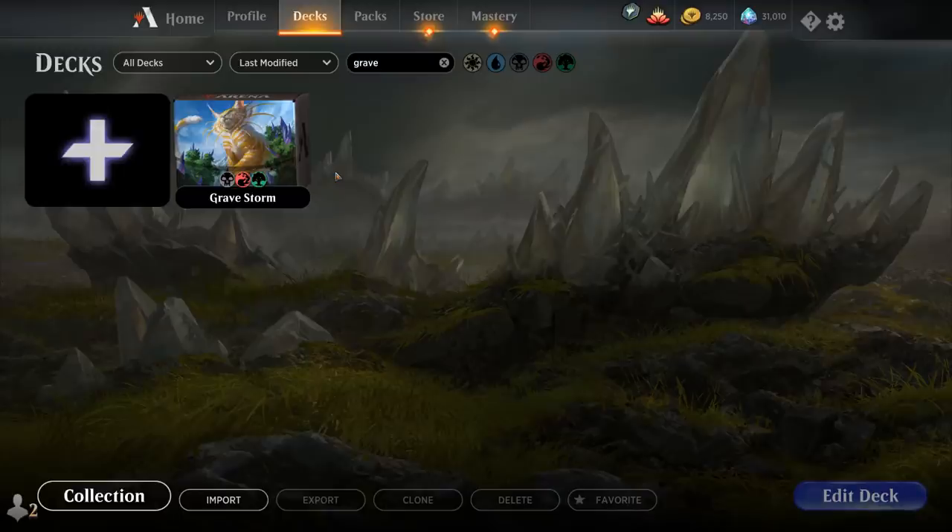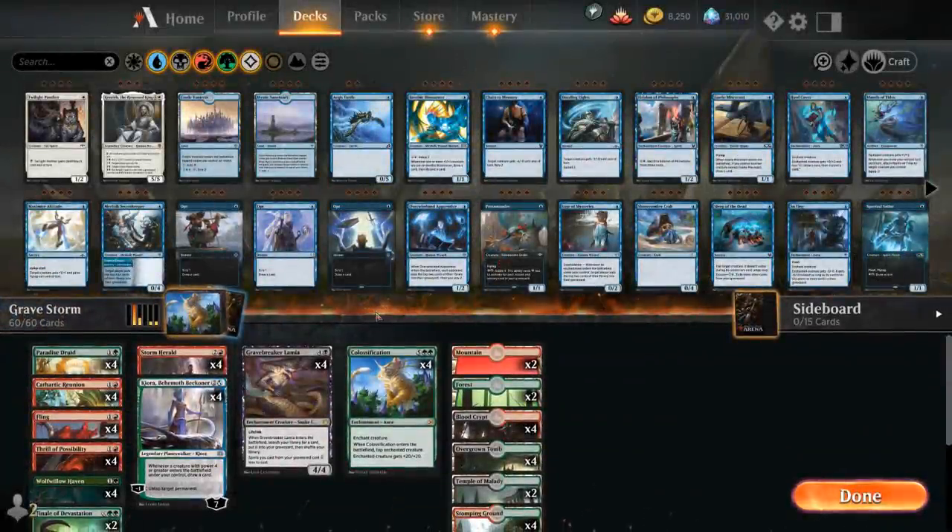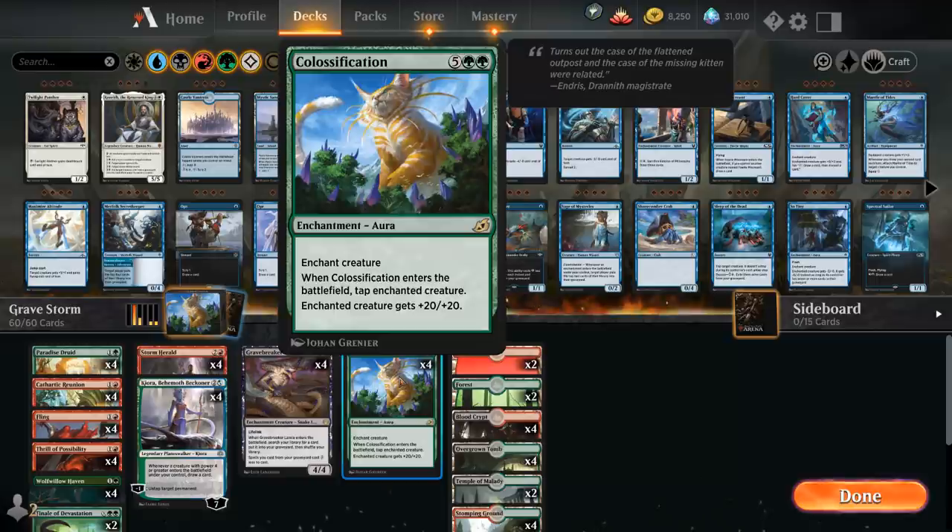Hello and welcome to another Magic Arena gameplay video. Today we're taking a look at a Junk Gravestorm Colossification combo deck. Yesterday we featured a more competitive Blue-Black Flash deck and people complained about it, so today we're janking it up with Colossification, a 7-mana enchantment aura from Ikoria. When it enters the battlefield it taps the enchanted creature, but it does get +20/+20 — a very powerful effect, though we do have some deckbuilding challenges to solve.